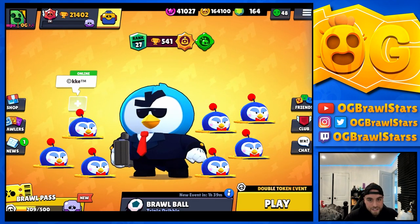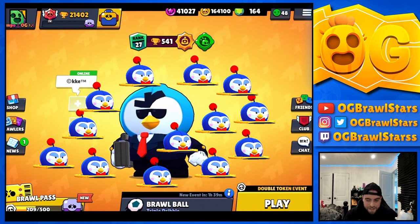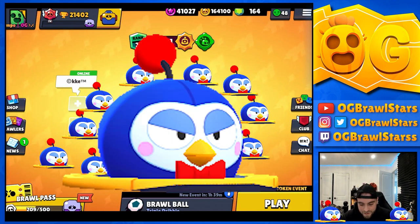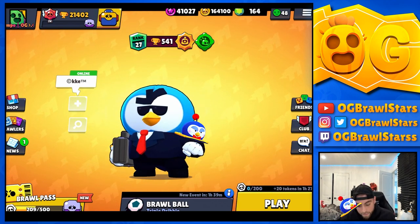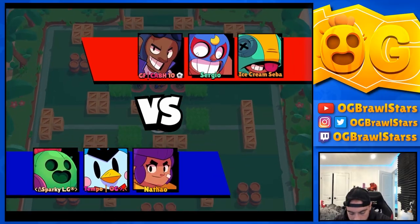The penguins spawn in faster than brawlers can reload and they're a good size too, so it's just so spammy and annoying to go against. I think it definitely needs a nerf. I'll just be playing with randoms today — it doesn't really matter too much. I think we can carry others on our back, so let's get into the games.